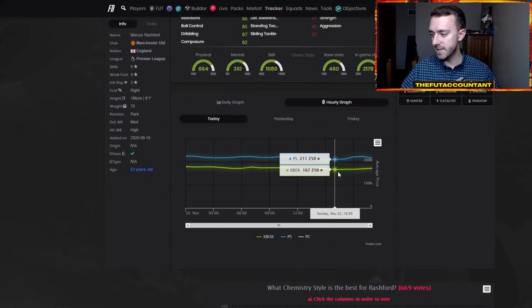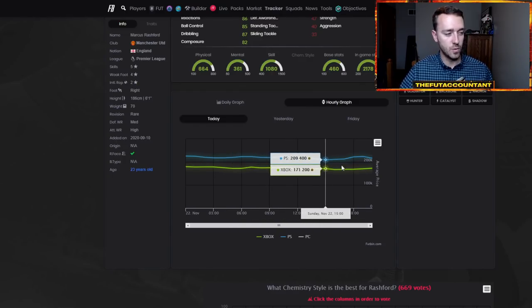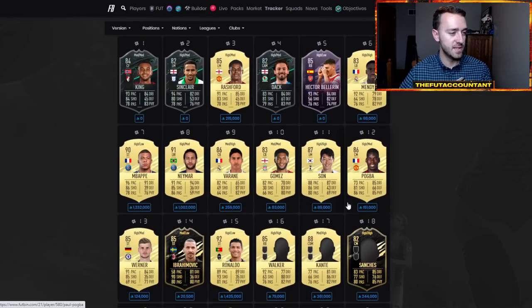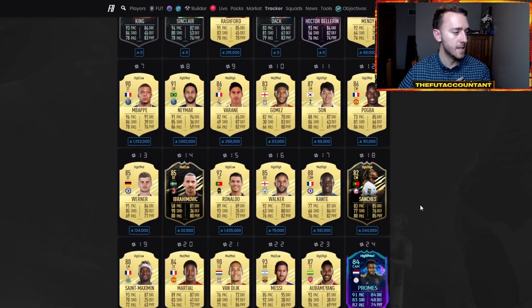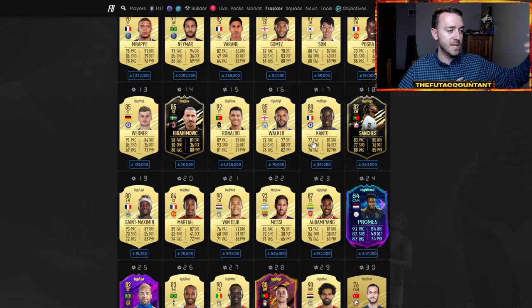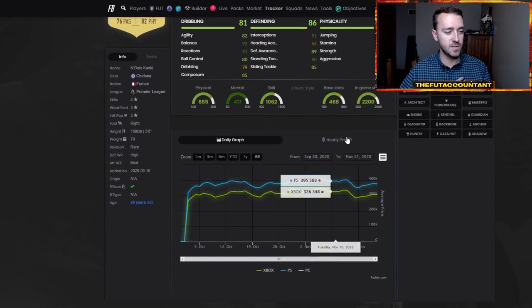Here's a perfect example — Marcus Rashford. He was 223 this morning, went back down to 200k and then went back up to 223. There were a lot of items that did this same movement today. Conte was 370, whereas he was 350 last night, and he's 360 now. Some of these cards are still kind of dipping.